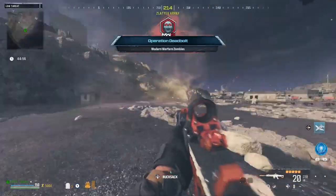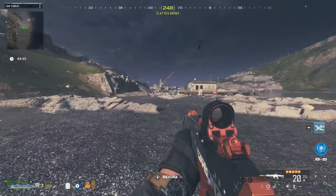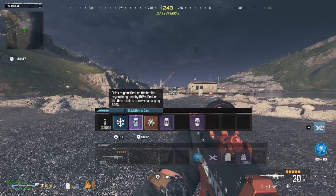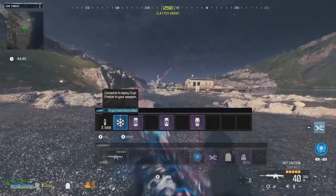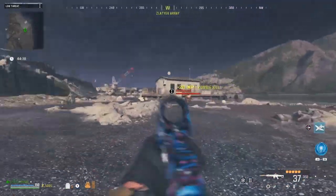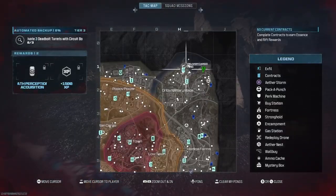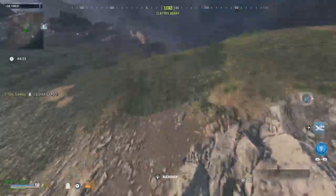I'd rather use the SMG blueprint for this gun, but we're not going to be using it because it's a little bit too OP. I'm going to be using Cryo Freeze because I feel like it's quicker. We do have to wait for the exfils to show up, so let's do a deliver cargo contract while we wait.